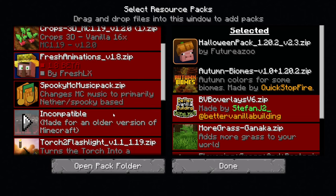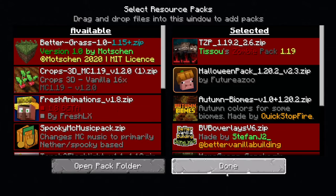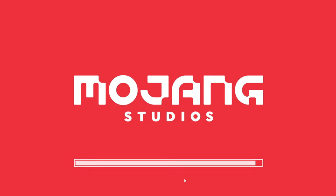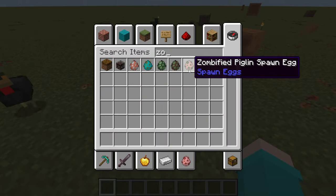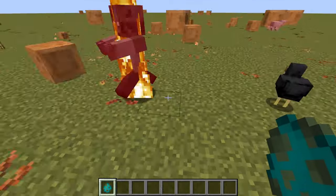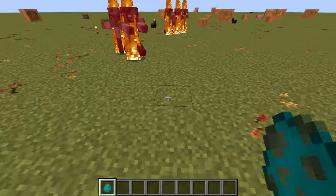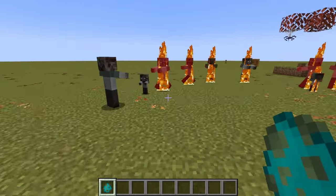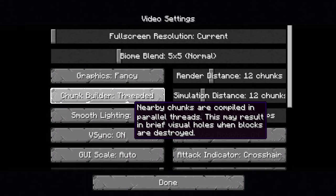The next one also requires Optifine. With Optifine, I think the eyes glow. And if you're not on Optifine, all these zombies will look completely the same. But with Optifine, they won't - they'll have varieties.